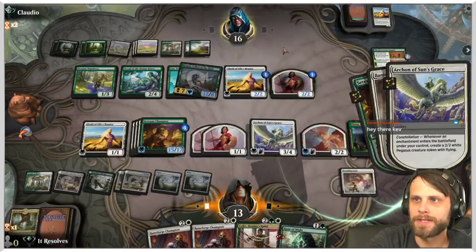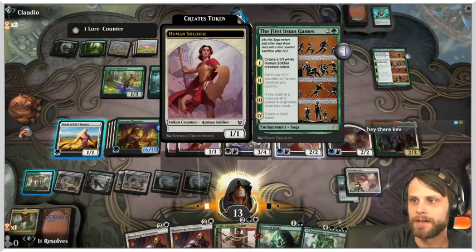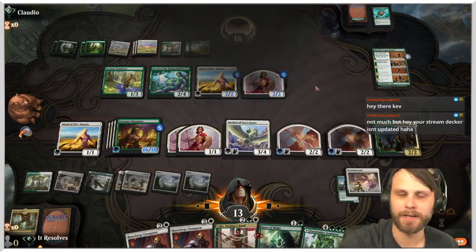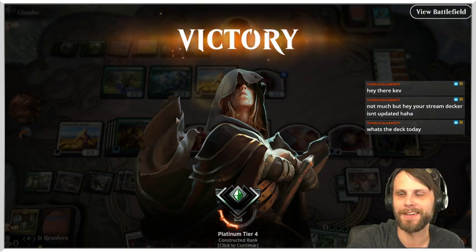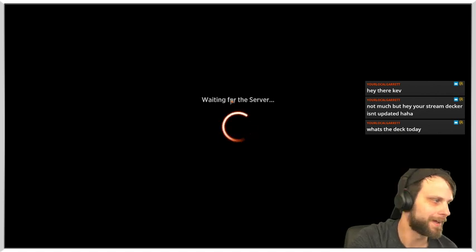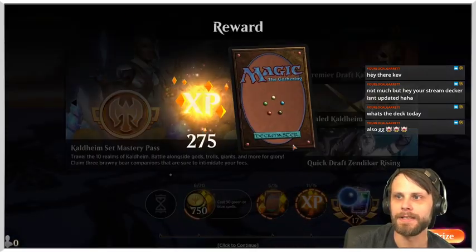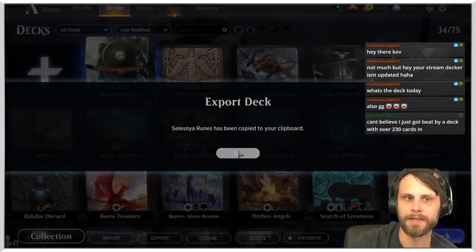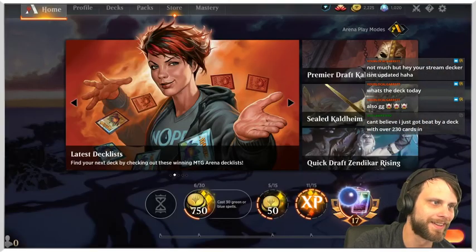We targeted their creature, forcing them to crack Alseid — but they didn't! That's kind of awesome for us. We get the win! Garrett notes our stream decker isn't updated — I literally just pulled it up mid-game. Let me update that now. The deck today is a Selesnya Runes Enchantment deck and it's very very fun — I love the enchantment builds.